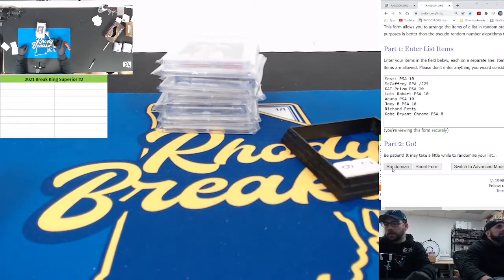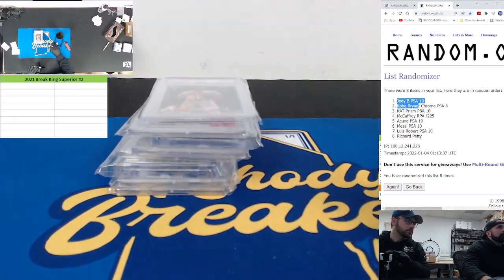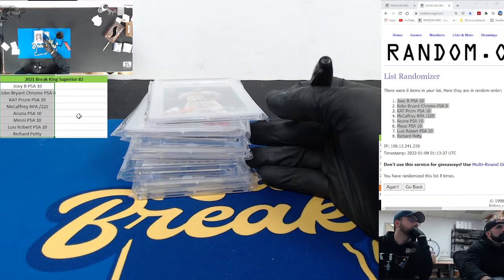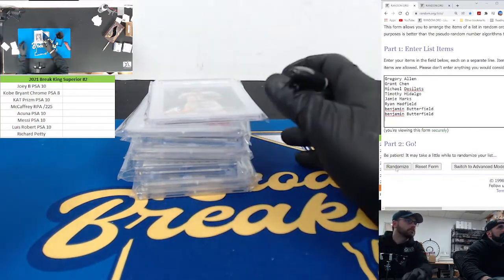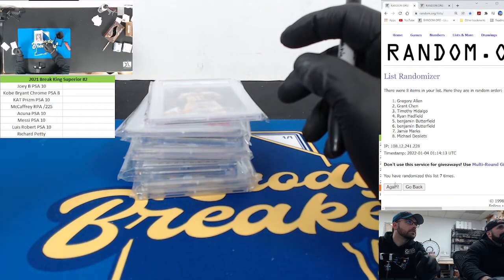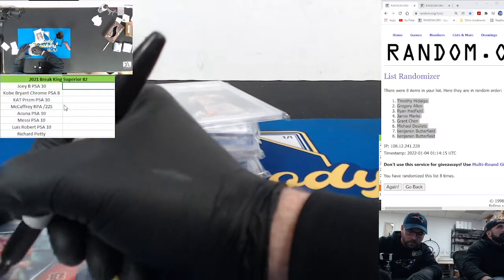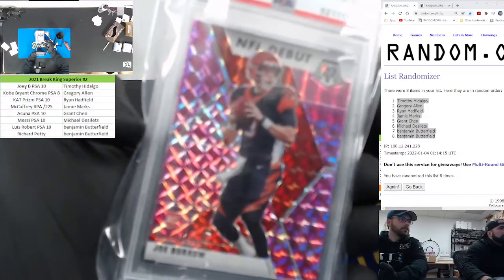Channel rules: got to be above a two total, stay in the square. Eight, six, and a two — doing the cards first, they'll go on the left side. One, two, three, four, five, six, seven, and eight — Joey B on top, Kobe right below it, Richard Petty on the bottom. Here are your names — Greg Allen started, Butterfield closed it eight times. Six, seven, and eight — boom! Greg Allen have a night. Tim Hidalgo down to Butterfield twice. So the Joey B is going to Tim Hidalgo, the Kobe is going to Greg Allen.